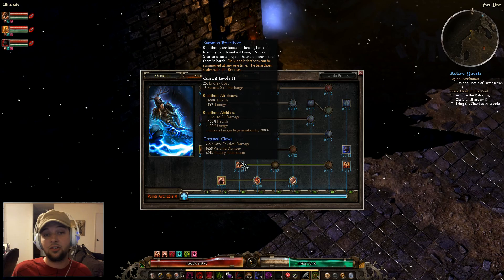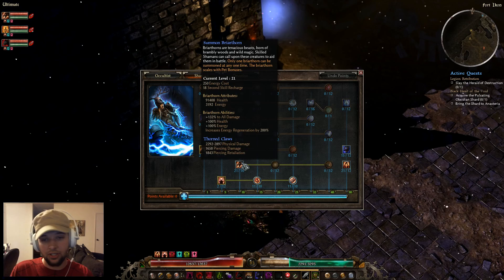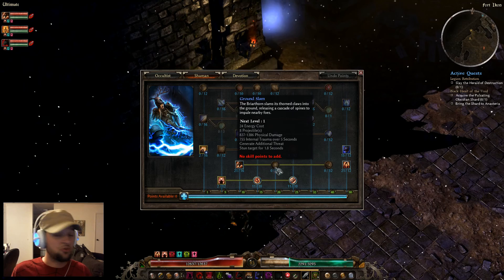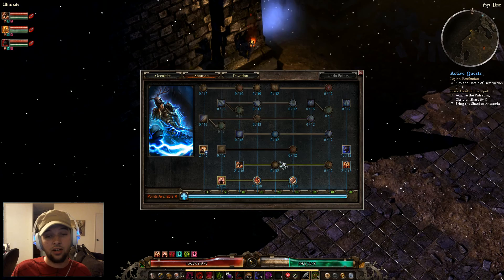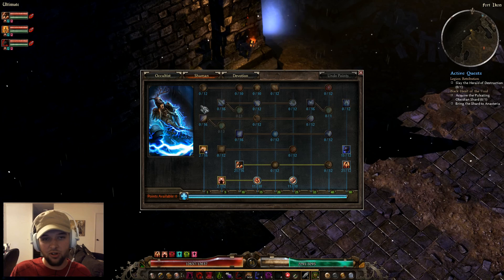That brings me to the Summoned Briarthorn — I maxed him out in the tree. He's an additional pet, pretty beefy, does really good damage, and has a lot of thorn damage. I didn't level a lot of the connected skills to the pets because in build 29 the taunt and other effects never worked, and I'm not sure if they've fixed them since. I might look into it, but I'm also working on other characters since I've maxed out the bottom bars and don't have many free points.